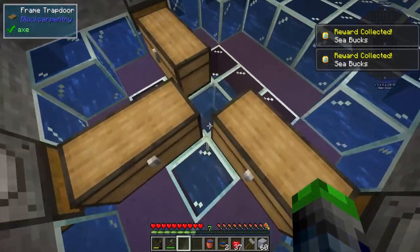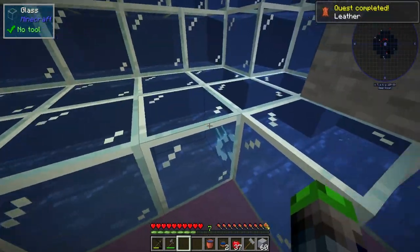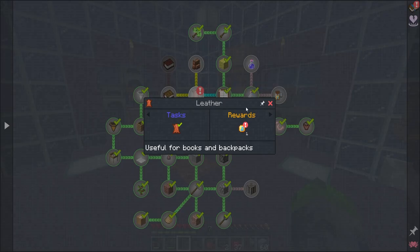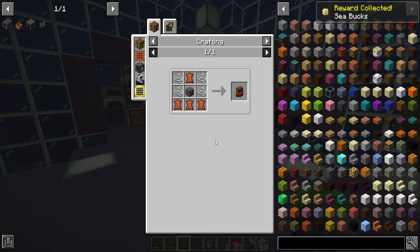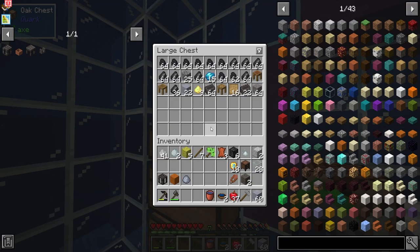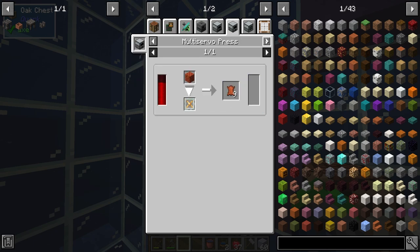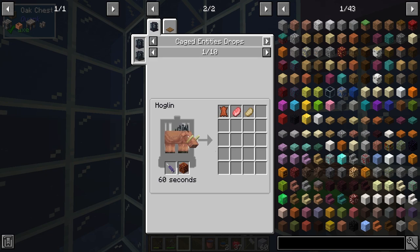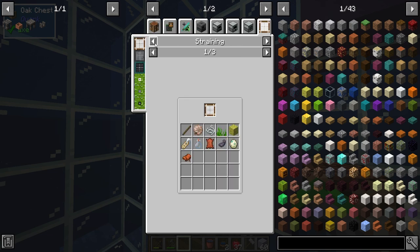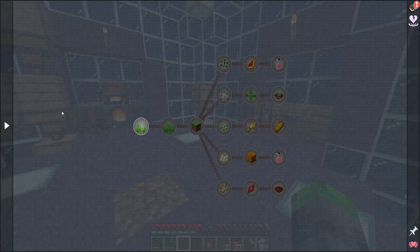Let's come down here and I should have quite a bit of leather — three leather. Glow squid, that's cool. So leather has been completed — backpack, what do you need? You need four — son of a nutcracker. So any other way to make leather? Rotten flesh on a cutting board — that's interesting. So time to move on to the next block of quests, which is farming and foods.